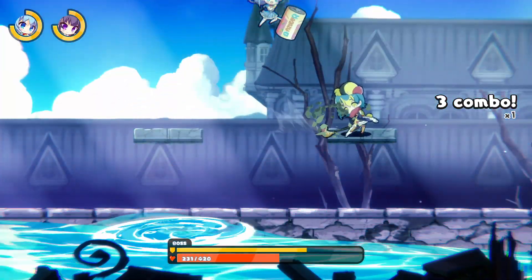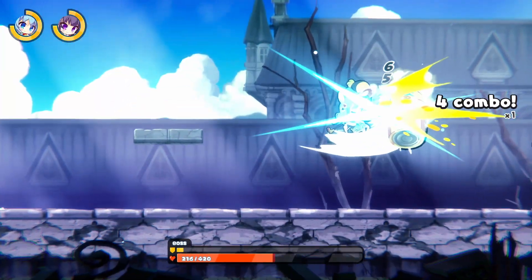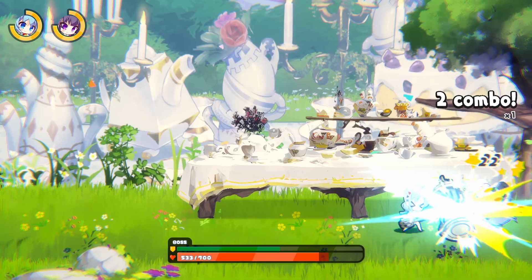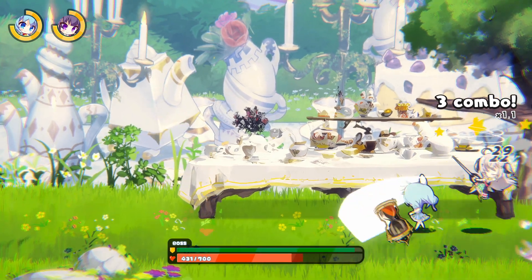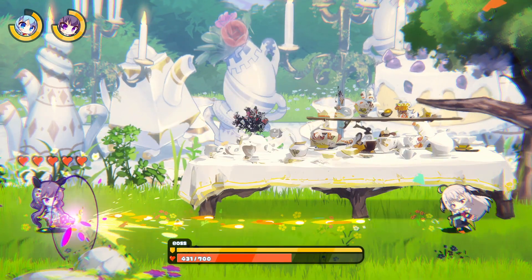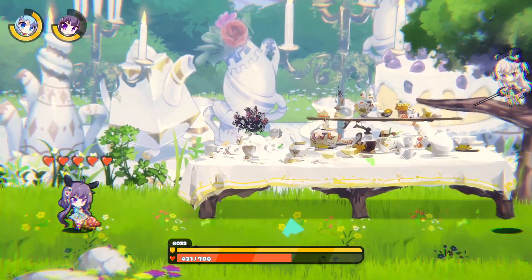To beat them, you have to deplete their shield bar first, and then they will be vulnerable for a short amount of time. The addition of this shield bar made sure you can't spam your attacks over and over again — it required a bit of strategy, and I really appreciated that.